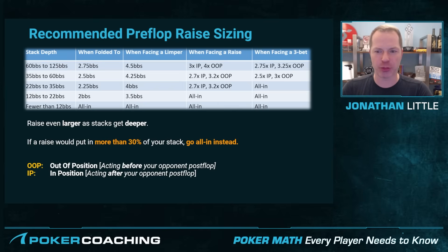What about when you are facing a three-bet? Say you raise to 2.75 times the big blind, someone re-raises to eight, and it gets back to you. If you're in position, you're going to want to make it something like 2.75 times their last raise amount — so if they make it eight, you make it roughly 22 in position. From out of position, you go a little bit bigger. Notice now at 22 to 35 big blinds, making it 22 is way more than 30% of your chips, so you're just going to be all in at this stack depth.